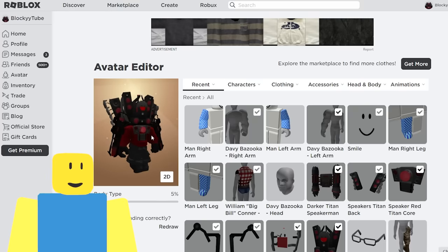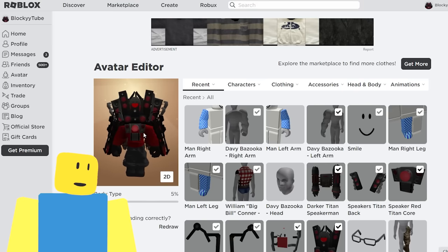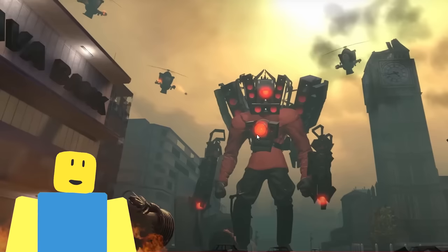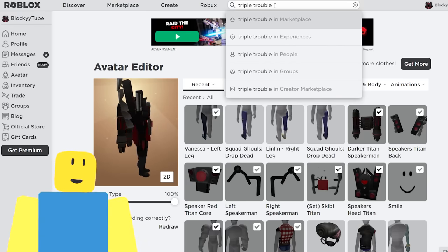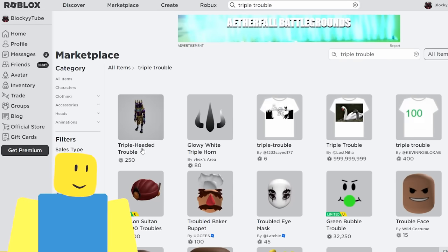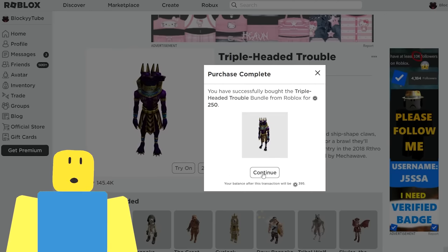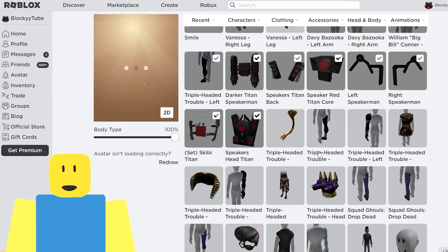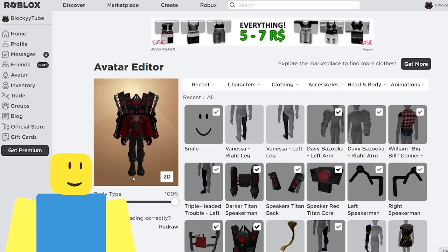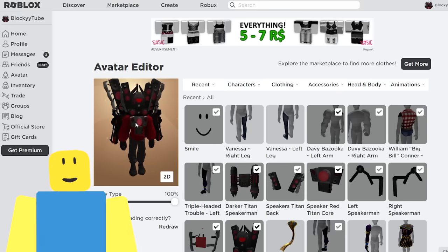We're not even done yet — this guy looks like a tiny baby Titan Speakerman. His legs are the same size as his chest and arms, but the real Titan Speakerman has a big buff chest and then really scrawny legs like he skipped leg day. These legs are a bit too short — what we need are the legs from the triple trouble bundle in the marketplace. Triple-headed trouble has some of the tallest legs in the entirety of Roblox, which will allow us to become taller than all the other players in the game. We equip the left and right legs — look at those proportions, it's perfect! Get the triple trouble legs instead of Vanessa. Now let's try these out in Toilet Tower Defense.